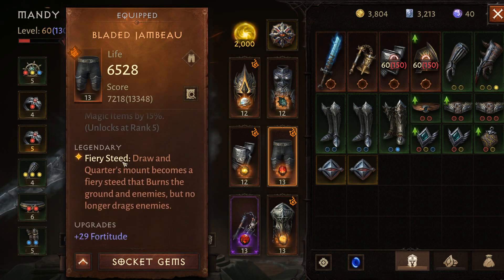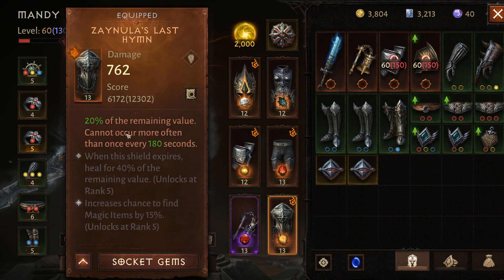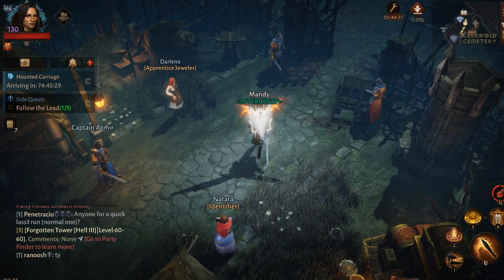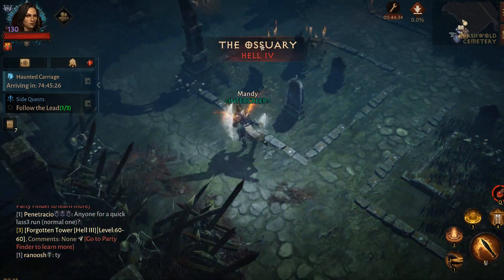For legs I have Fury Steed — the horse becomes a fury steed that burns the ground beneath enemies, though it no longer drags them. That's a useful option. For the shield, I have the consecration slowing enemy movement by 30%. It's not the greatest option — there's a shield skill I haven't unlocked yet — but slowing enemies is useful for kiting, especially in challenge rifts.